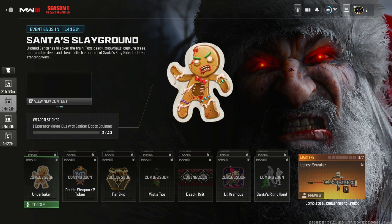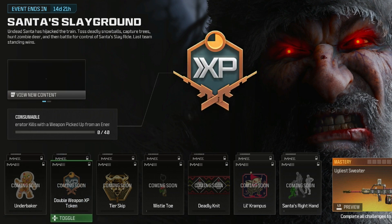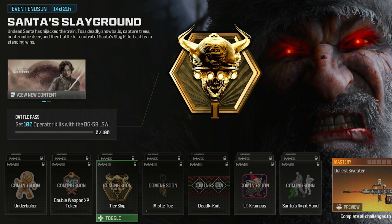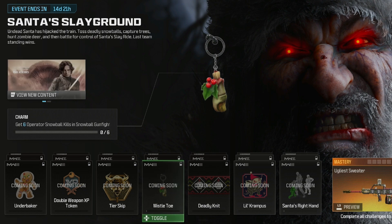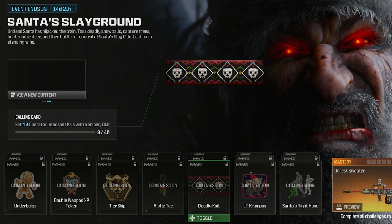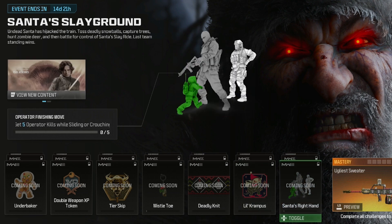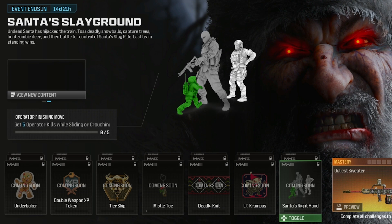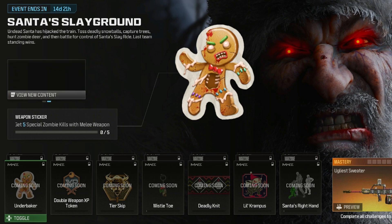For MW3 multiplayer challenges: get 40 operator melee kills with Stalker Boots equipped for the first weapon sticker; 40 operator kills with a weapon picked up from an enemy player for double XP; 100 operator kills with the DG-58 LSW for the battle pass tier skip; six operator snowball kills in Snowball Gunfight for the charm; 40 operator headshot kills with a sniper, DMR, or battle rifle for the calling card; 30 operator kills while playing Infected Holiday for the emblem; and five operator kills while sliding or crouching for the finishing move.